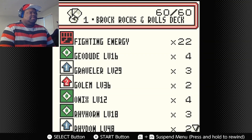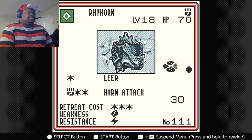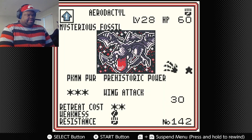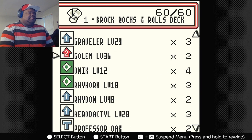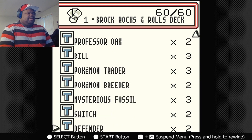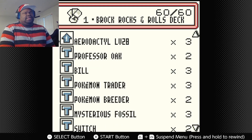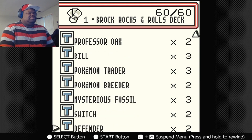I got Brock first, of course — he's the first gym leader of the Kanto region — and I'm going to be using an assortment of rock type Pokémon. I have Geodude, Graveler, Golem, Onix, Rhyhorn, Rhydon, and Aerodactyl. There really isn't any strategy behind this; I just put in a lot of rock type Pokémon. I could have put in Omanyte and Omastar but it kind of gets in the way of the fighting type energies.